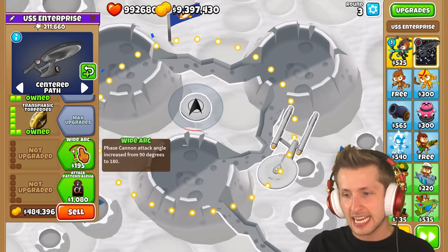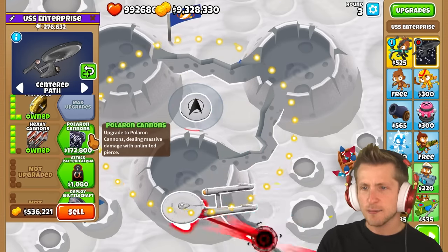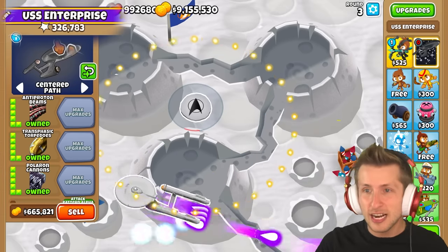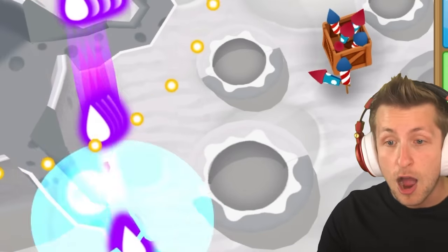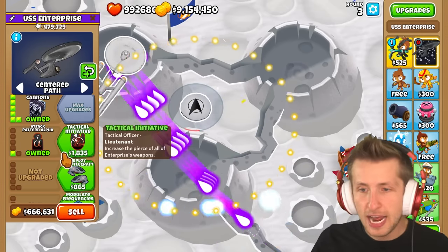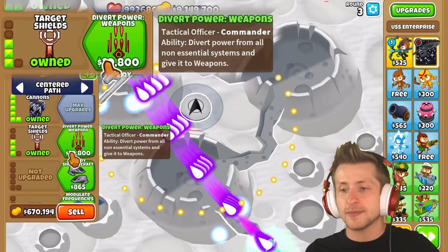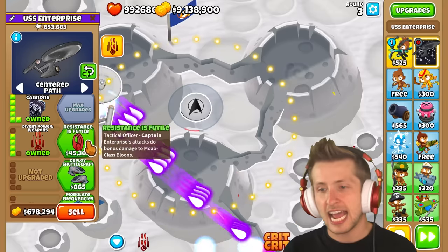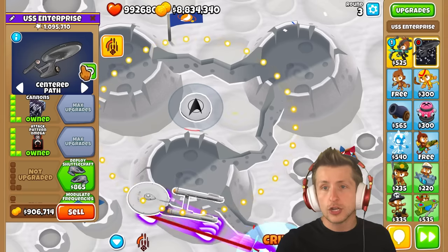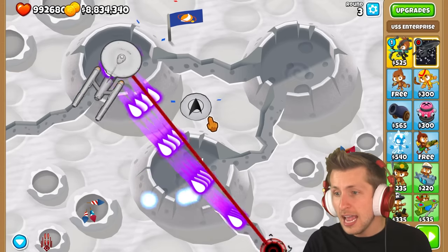We still have five more paths. Phase Cannon attack angle increased, then fire much faster — these are the red cannons that fire out. Quad Cannons, Heavy Cannons, and then Polaron Cannons — dealing massive damage with unlimited pierce. It's giant purple lasers and the dummy balloon can't even get by. Attack Pattern Alpha increases attack speed of all Enterprise's weapons. The next upgrade increases pierce of all weapons. Enterprise attacks do bonus damage to ceramic and fortified balloons, then to Moab-class balloons. Finally, Attack Pattern Omega — Enterprise attacks do bonus damage based on maximum HP of balloons. Look what it does against the test balloon — it's popping it instantly. And we still have three upgrade paths.